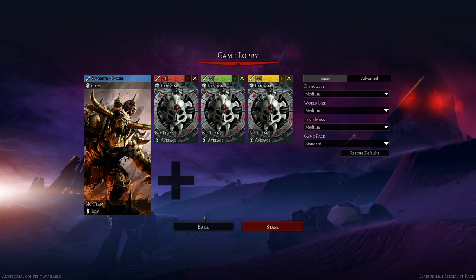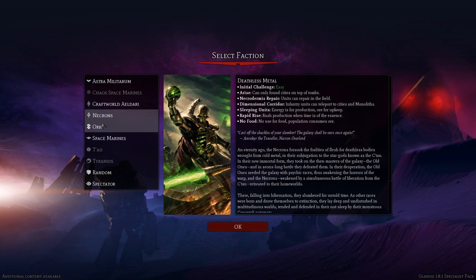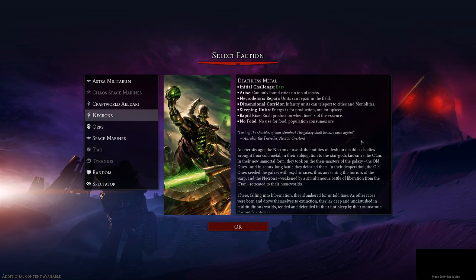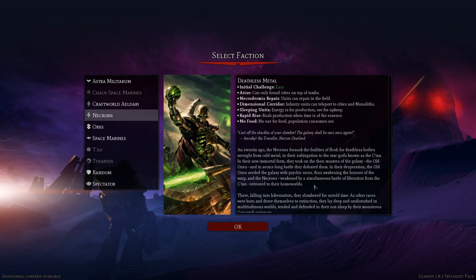We're going to start a new game in Warhammer Gladius. You can start by picking a faction. Each faction has a cutscene — I watched the Orks cutscene and it was super fun — but we're going to play as the Necrons because we played Warhammer 40,000 Mechanicus on the channel from start to finish and fought against so many Necrons. Now I kind of want to fight as them. It's on easy challenge so it's going to be pretty easy to show off. The new unit from the Specialist Pack is the Canoptek Wraiths — they're like a ghost slash ninja assassin unit that can phase in and out of reality, move through any terrain without penalty, and create terror and fear in enemies.